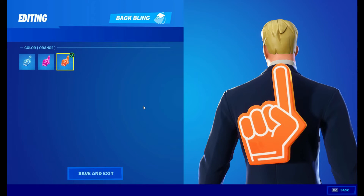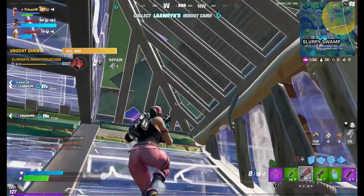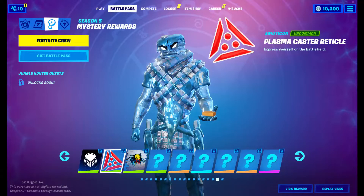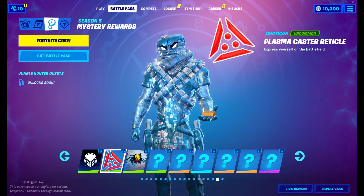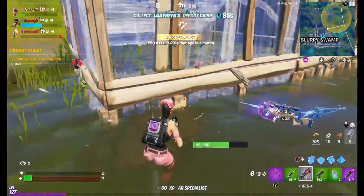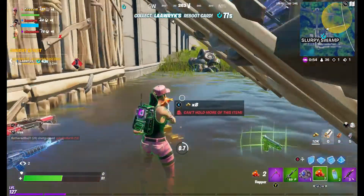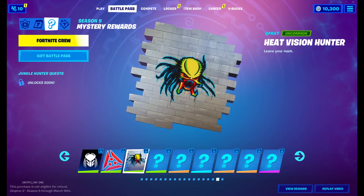Moving on to something I'm personally excited for — we've got a new banner as part of the mystery rewards or secret rewards for the season, and three of them we can actually see. The first is the banner icon. The second is the Plasma Caster Reticle, an emoticon on common rarity — I believe this is the icon from Predator's shoulder laser when he's aiming. Let me know in the comments if you know more about that.